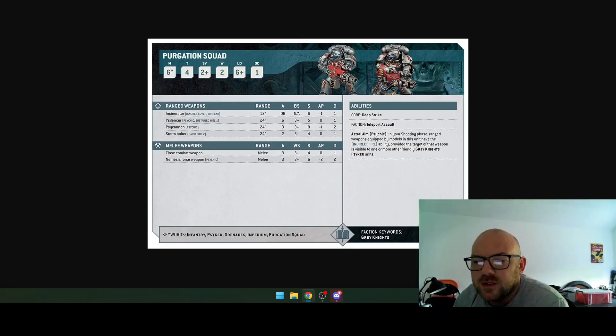Looking at ranged weapons — the Incinerator is their flamer at strength 6, which is pretty nice at 12 inches. The Psi-Cannon is strength 8, AP minus one, two damage. For melee they've got close combat weapons and the Nemesis Force Weapon, which is strength 6, AP minus two, two damage. They have deep strike.